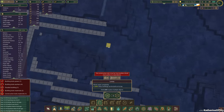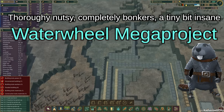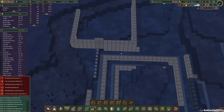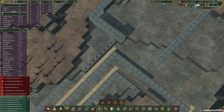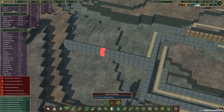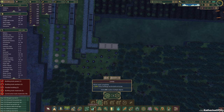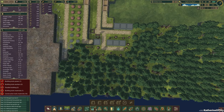Greetings and welcome to an absolutely crazy Timberborn experiment video! I'm Catherine of Skye and apparently the crazy one. A couple of people posted a hypothesis in the comments: what if you were to create a perpetual motion machine of a few water wheels in a row, feeding them from a dam and then pumping the water back into the reservoir? I thought it couldn't possibly be worth it, since it would take a whole city of beavers to man the pumps and dumps, and how much power could it really generate?